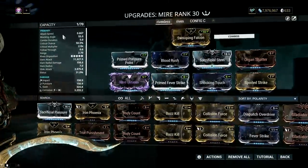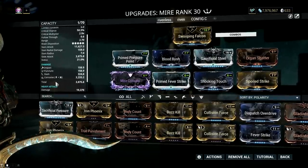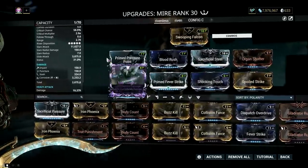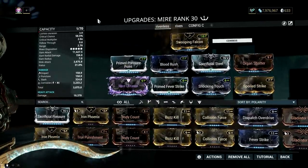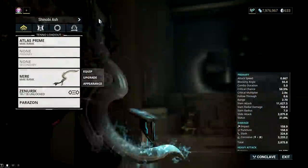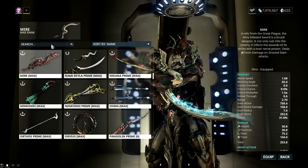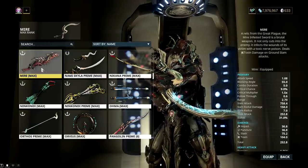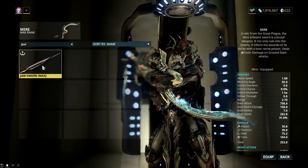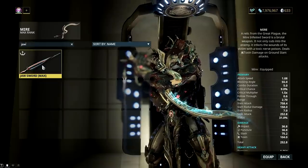There is a common misconception that the melee weapon you use affects the damage output of Atlas's Landslide — that's very wrong. The only thing that affects Landslide is the mods equipped on your melee weapon. I highly advise you to read the Warframe wiki about Landslide to know the different mod interactions; I'll leave the link in the description. Mire is a good option as a stat stick since it has a very high riven disposition and a weapon augment which works with Landslide.